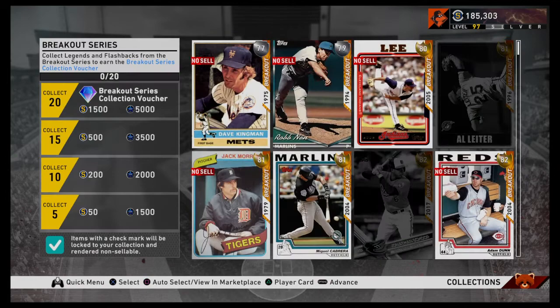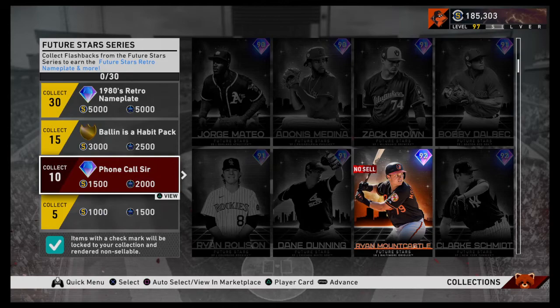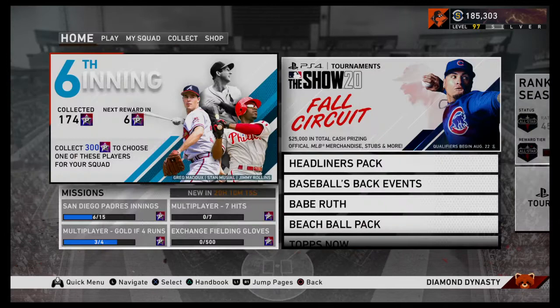15 Ballin' as a Habit — phone call, you can probably just sell it. That's pretty much going to be the end of the video. Hopefully this helps, and if you like this and have any suggestions, let me know in the comments section. Who is the seventh inning boss you're looking towards getting?